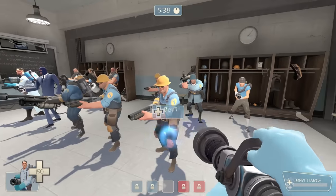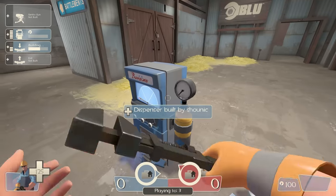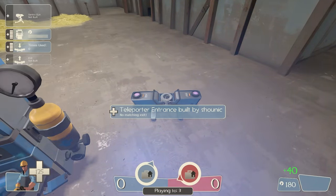What really surprised me was that the engineer could only upgrade the sentry gun. You were stuck with this pretty worthless dispenser and this super slow teleporter.